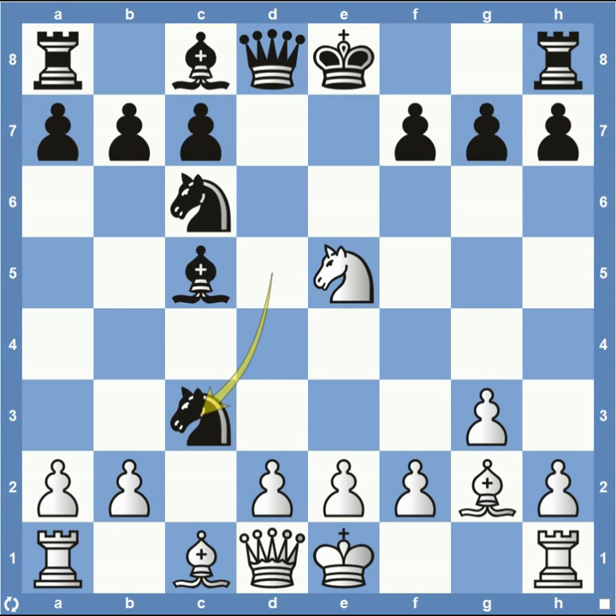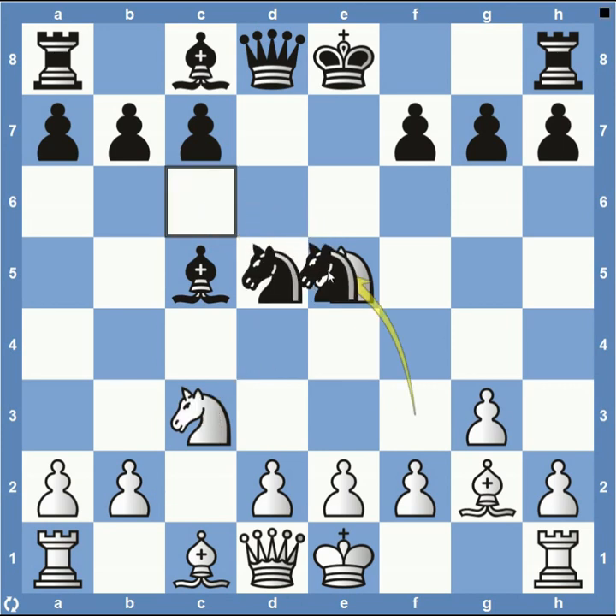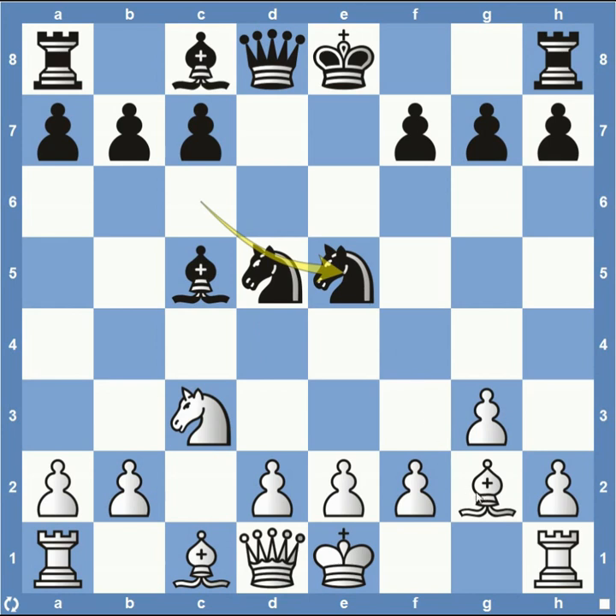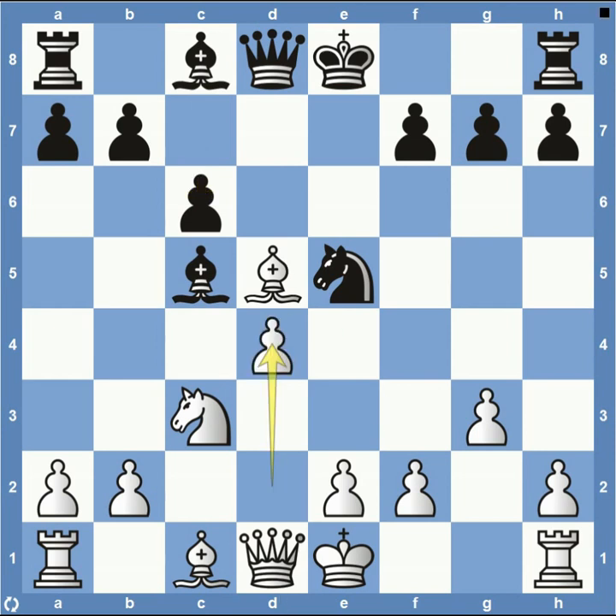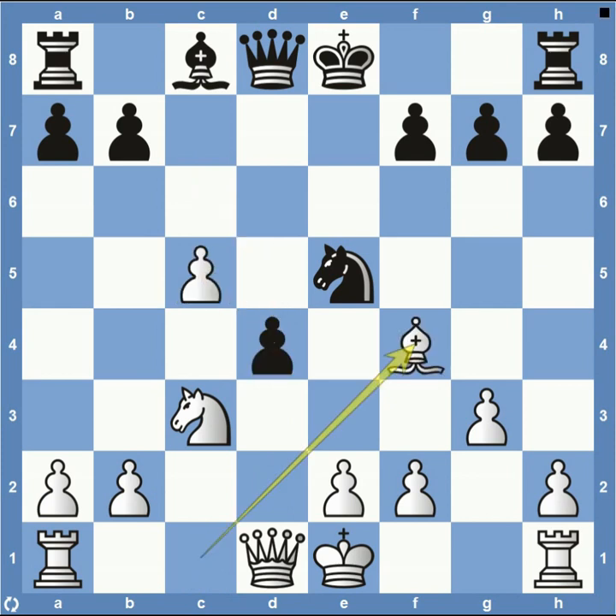White could have definitely chosen another route instead of castling on the king's side — could have taken with his knight here on E5. It gets somewhat complicated depending on how both sides want to proceed. The most common line would just be knight takes here on C3. But if black tries to play something like knight takes on E5, the bishop could just come up here, take on D5, and really attack the square on F7. But if black wants to attack on C6, white could retreat or play pawn to D4, attacking both pieces.